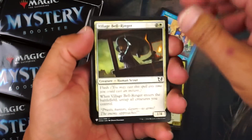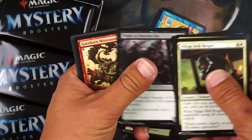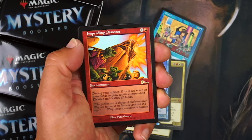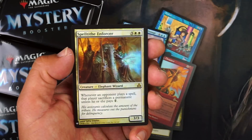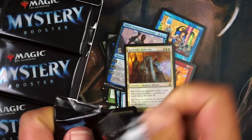Moonfolk Offering — not sure about that one. Savage Punch, Far Seek, Thought Erasure. Impending Disaster. Teferi, Temporal Archmage — I'll take that. And another foil rare: Spelltithe Enforcer. There are just a lot of foil rares apparently.